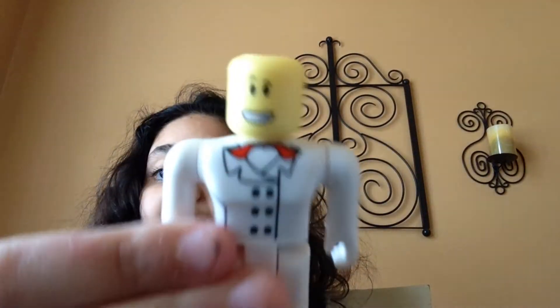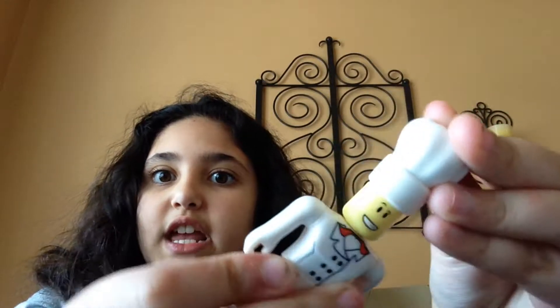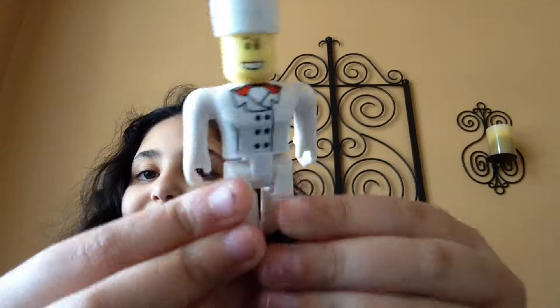I'm gonna show you. It comes with a beautiful chef. It has yellow skin. You can take them out, and then it has this little chef outfit on.